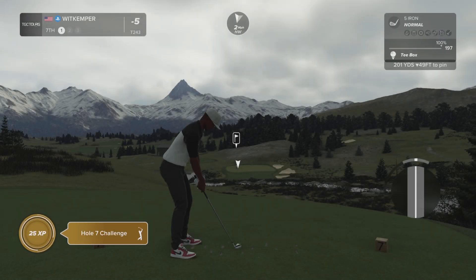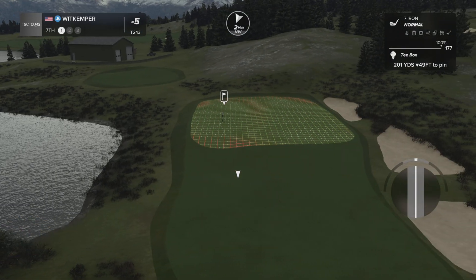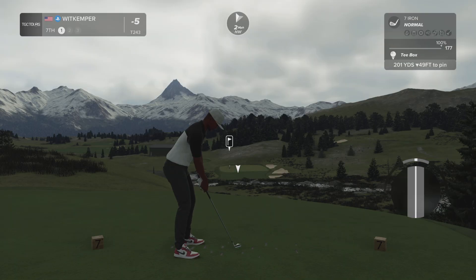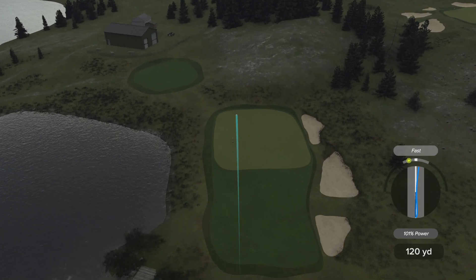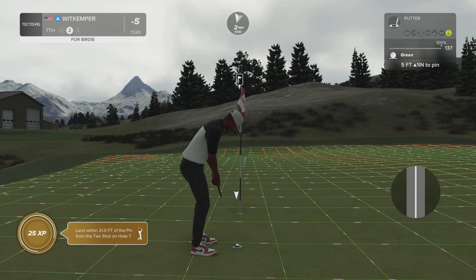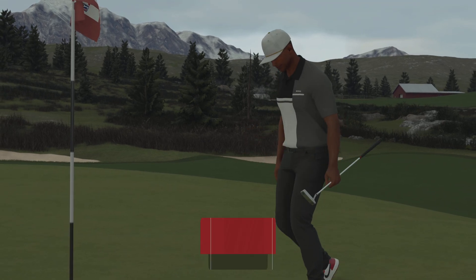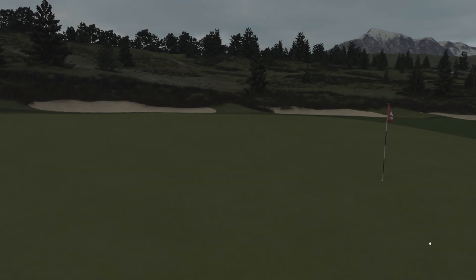Let's see what you can do here on the seventh. Great job on that approach. This putt's about five feet. That one drops for your fourth birdie of the day — I'm liking that. After that one, you're at six under.